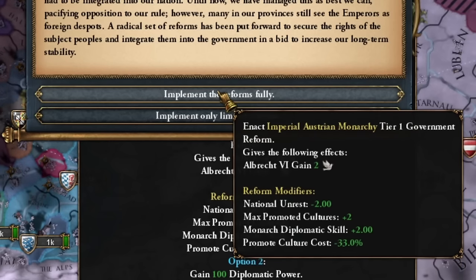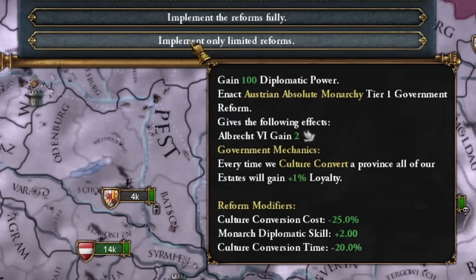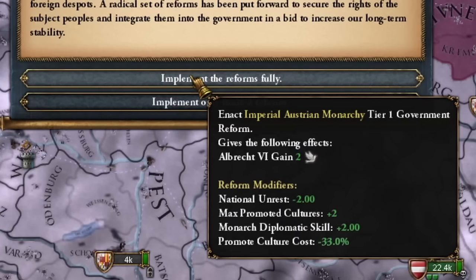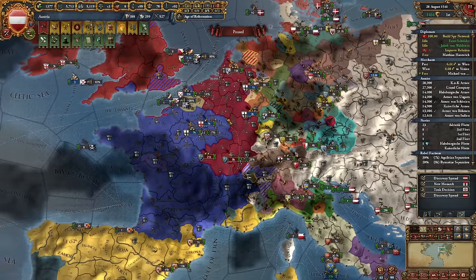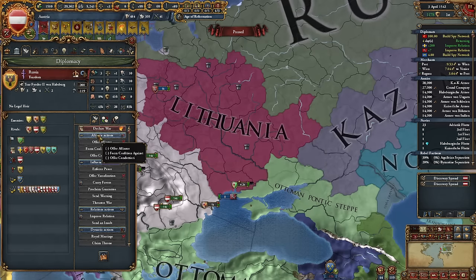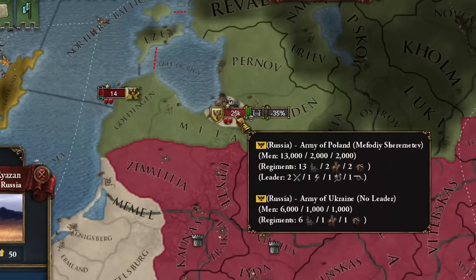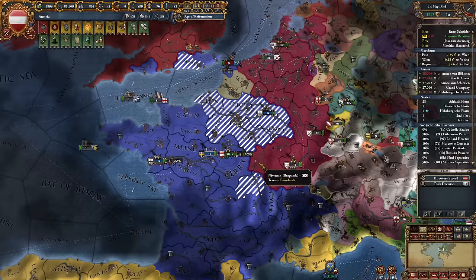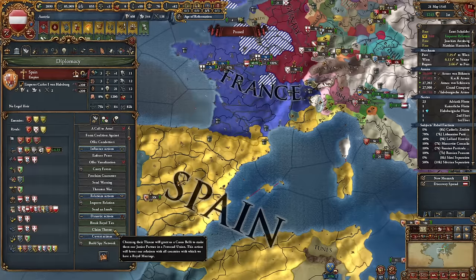I can introduce these reforms in two ways: the first will positively affect unrest and the promotion of culture, and the monarch will always have a guaranteed +2 diplomatic points. The alternative is also very interesting: absolute monarchy — really great for world conquest, one culture, one faith, more stable. I will play for that. Now I'll deal with France but I'll use only my allies since my army needs to recover. The peace with Russia ended so I attack Russia alone — literally the entire Russian army. Russia is secured.